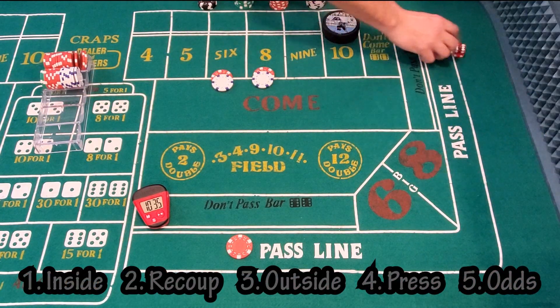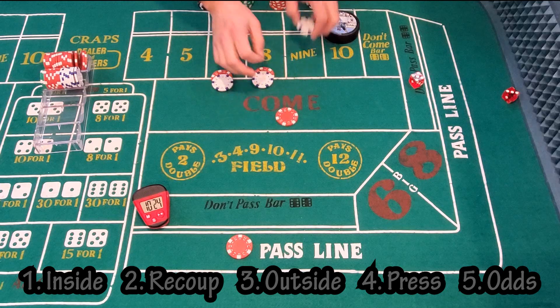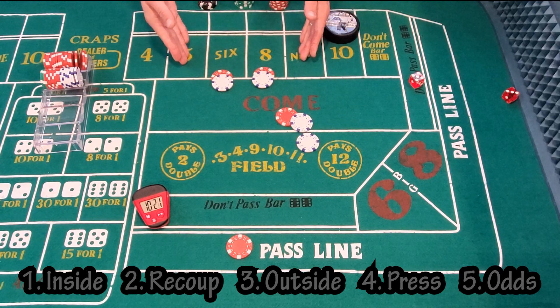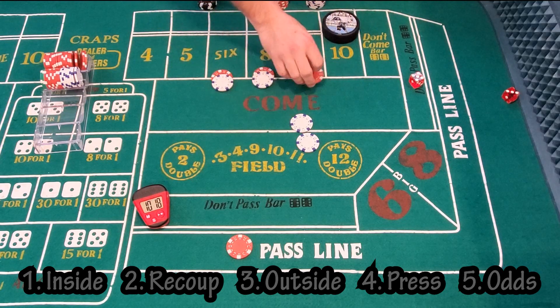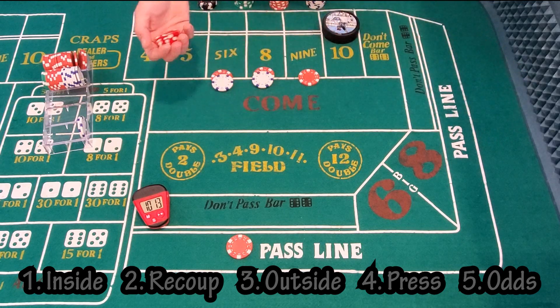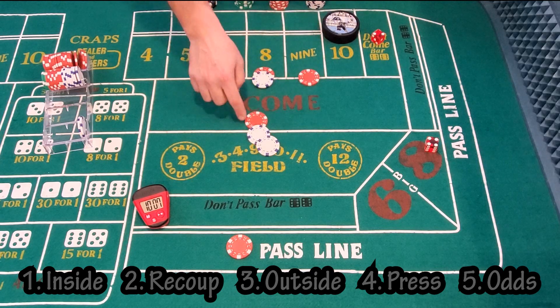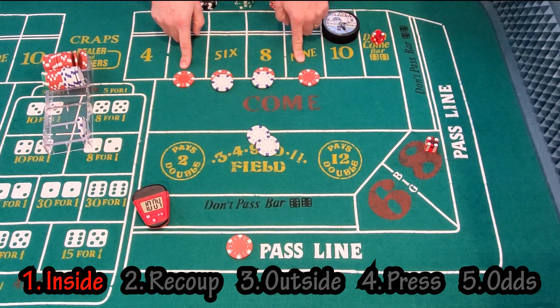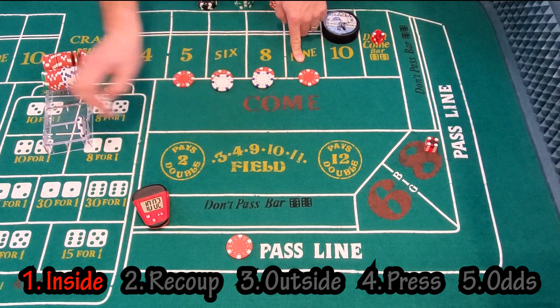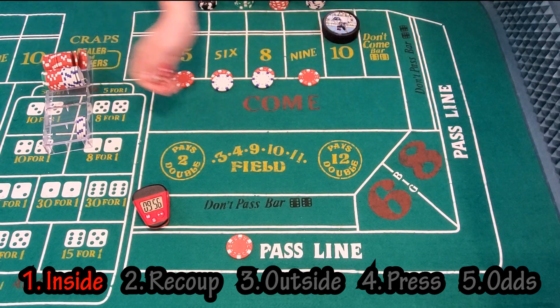The shooter rolls a 9 — doesn't affect us. Another 9, then a 5 — still doesn't help us. An 8 does help us — we're going to get paid $7. It's our choice whether we want to place the 5 or the 9; we've seen a couple of 9s so let's place that. We collect our $2 and put that to the side. Then a 6 comes — that helps us out as well. We've already got the 9 covered, so we place the 5 and collect the $2. Now we've got $4, and we're trying to recoup our $17 off our inside numbers.